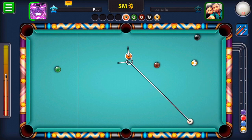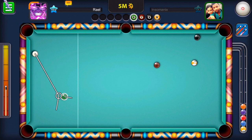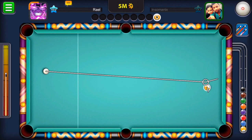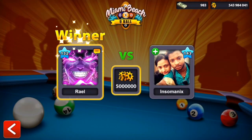Right now I'm just pocketing all the balls because I want to secure that 5 million and not let my opponent have it. Let's just end it fast — blocking, putting the yellow stripe in — and then let's go for some Berlin on my ryle account.